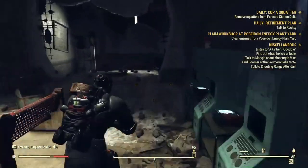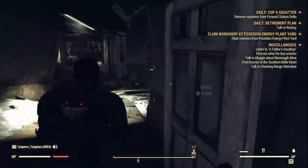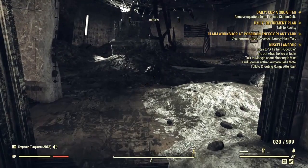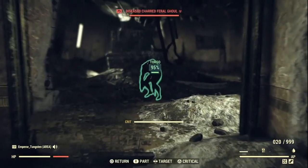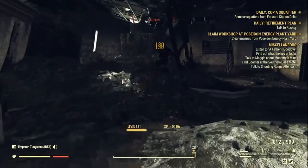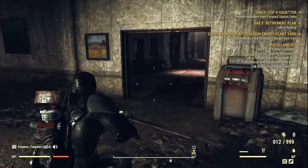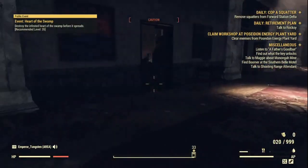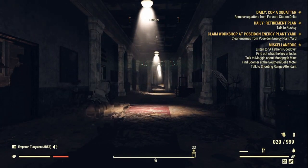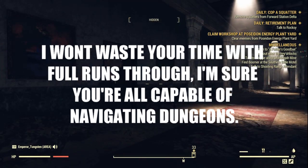When you come into the building, head directly right, then left through the door, then right again. There will be ghouls knocking about — some crawl from underneath the ashes. Take them out. It's pretty self-explanatory in terms of direction: check the doors on your left and right, go forwards, and make sure you check the second floor staircases too.